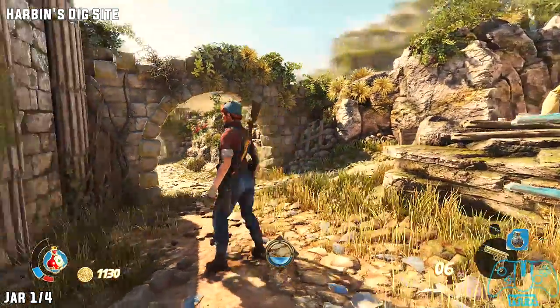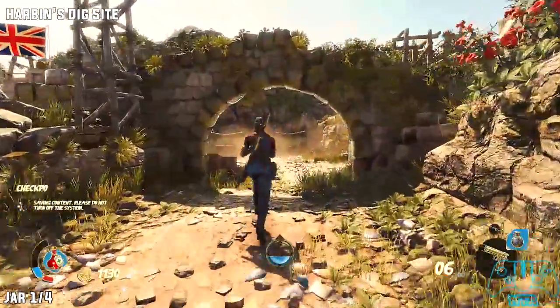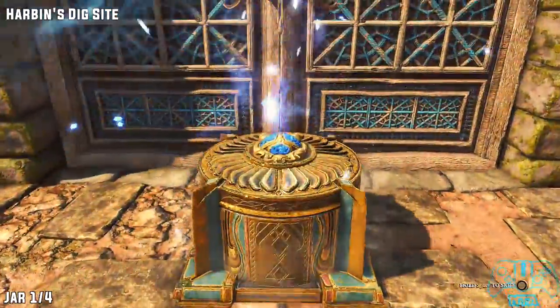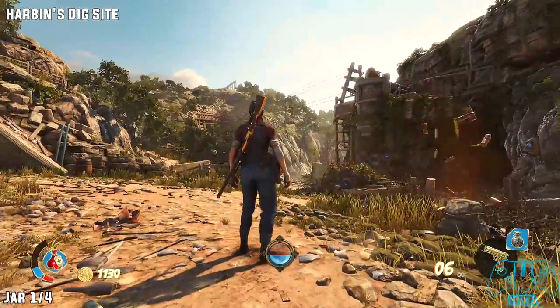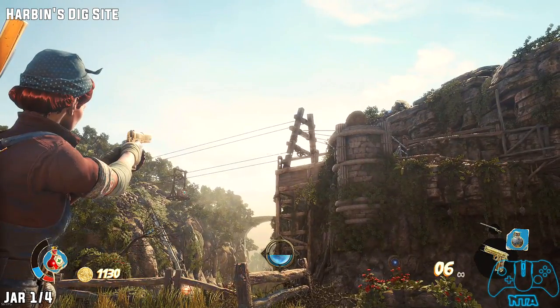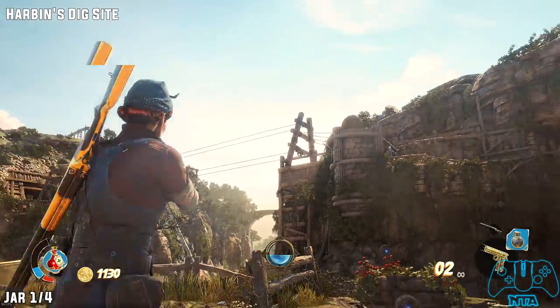Jar number one of four. Once you go through both archways you should see a box to the left that you can search. Once you're in the next section, activate this thing and if you go left you should see a platform off to your right hand side — top right — and on this pillar here you will find the jar one of four. It looks blue as well, so it will be right there.